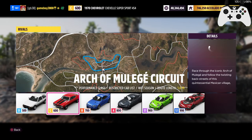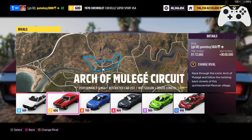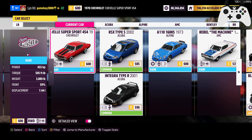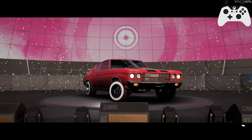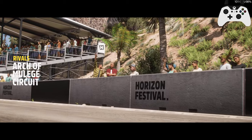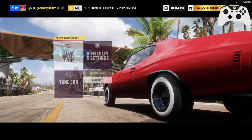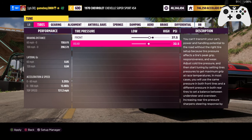Tornado has been on the leaderboard for a little bit now, but maybe the Chevelle has something to say about that. It's true that it is pretty far down on power and not on good tires, but it is much lighter — so there's the thinking that that'll work. Did I even tune this car? I did not tune this car. We're going to tune it here, because why not?